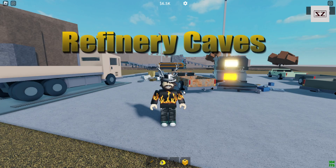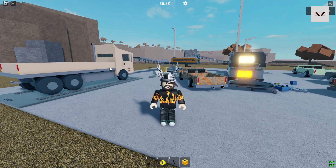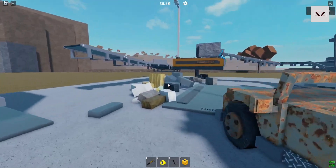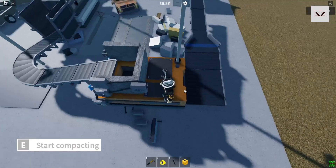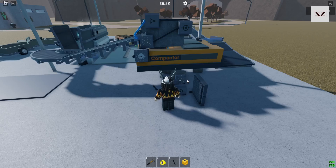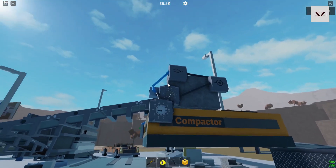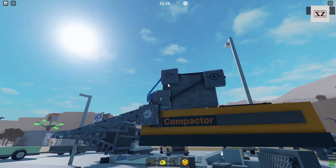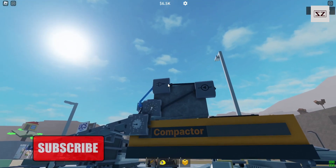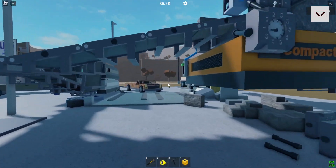G'day guys and welcome back to Refinery Caves. As you can see I've upgraded - I've got the new truck there. I actually changed a lot of this stuff over here too, up on the compactor. We got rid of all this stuff down here. The pressure plate was causing quite a bit of confusion. I took out a couple of these other things here too and kept it quite simple. I honestly probably could have just went straight from there and put it into here because it's only a short pulse anyway.